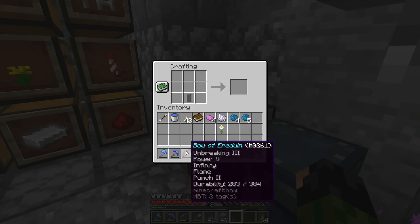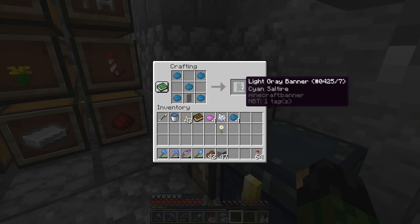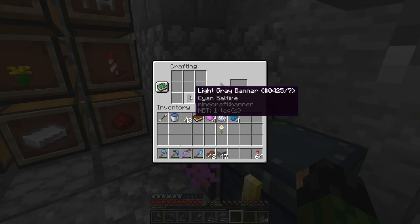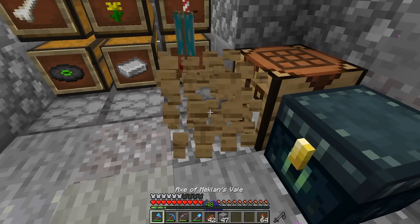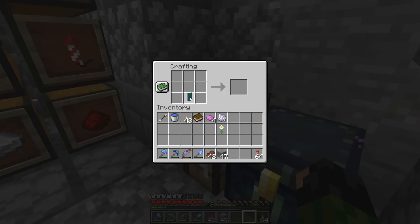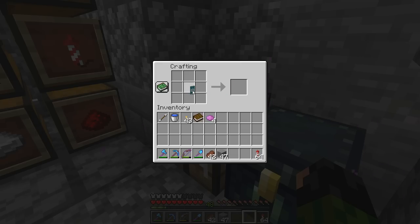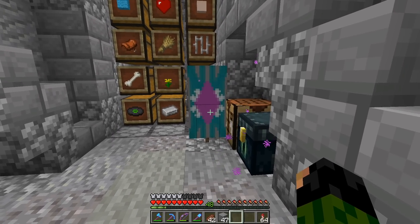I've actually been meaning to make the village banner since we gave this place the name of Eredwine a number of episodes ago. I've had this banner design set and ready to go — I just forget it every single episode. So we're mainly using light gray, cyan, magenta, and a little bit of white here. First things first we need the saltire, then the stripey one, then the oxeye daisy one to get that little flower shape in the center, and then the final thing all the way around. So that is the finished banner.